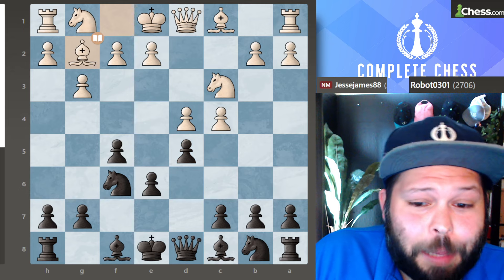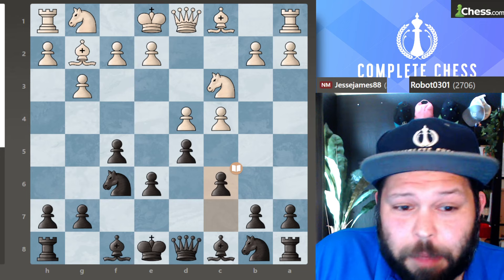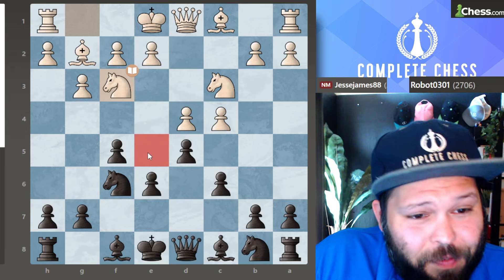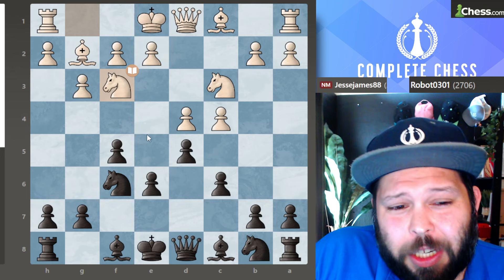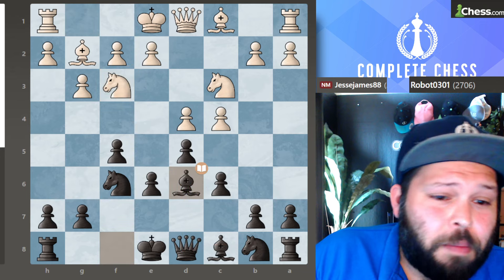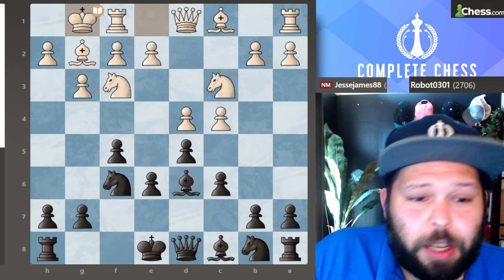Bishop g2 — we've got to get that bishop out. Pawn to c6 — our Stonewall structure is complete. Knight to f3. One of the weak squares of the Dutch defense is the e5 square. White can play very well by trying to control that square — typically they try to put a knight there, but they have to be careful that we don't trade off one of our minor pieces for this knight on e5. Bishop to d6 gets played — the best square for the bishop, aiming toward the kingside. Castles and castles.